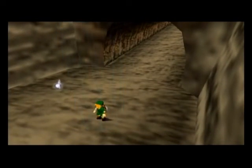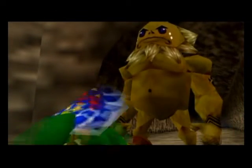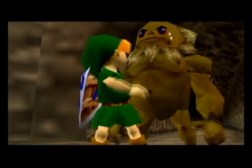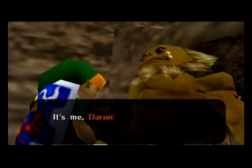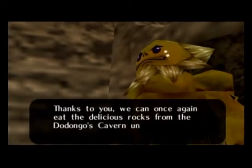Alright, we're back at the entrance to the cavern. Whoa! Hi, Darunia. These guys don't know their own strength — they don't know that I'm a fragile little Kokiri kid who is pretty much breakable, even though I have six hearts now.